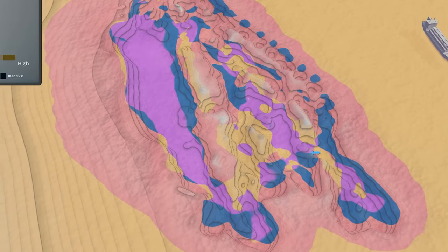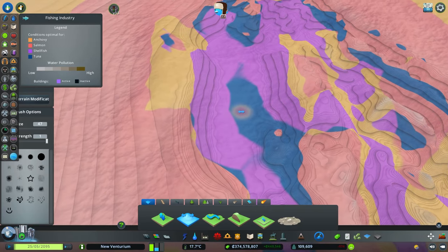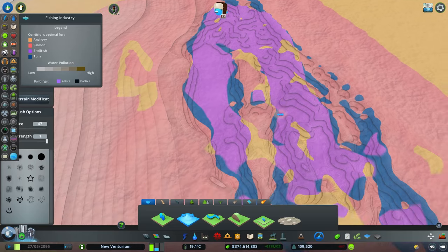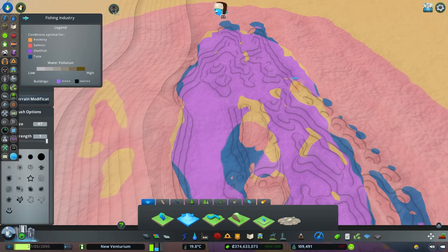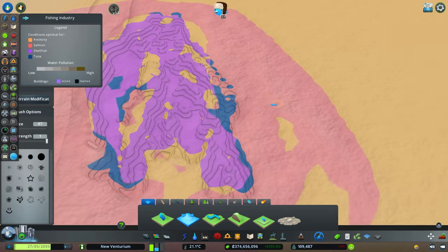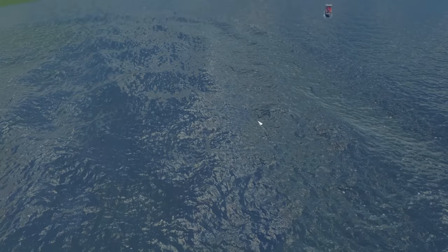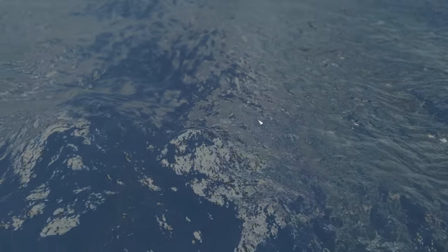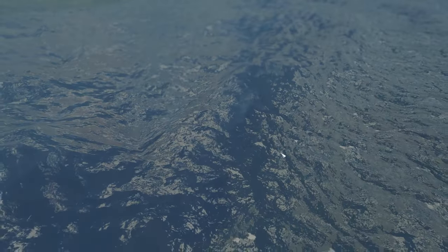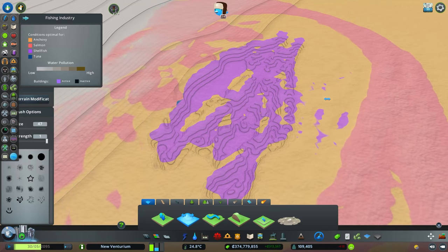Whoa, that's freaking trippy. Tuna are just like — it's go time — and then suddenly, nah, it's bad time. That is absolutely crazy, but you can see it's definitely a lot of shellfish — they're all underwater in the deep. The fast moving water is quickly making a tuna zone, but that's actually just the waves. The tuna are surfing. But yeah, we got our shellfish zone and we can easily expand on that if we want.